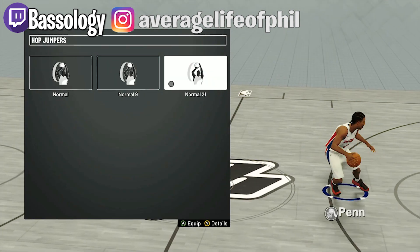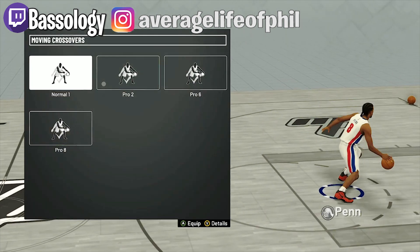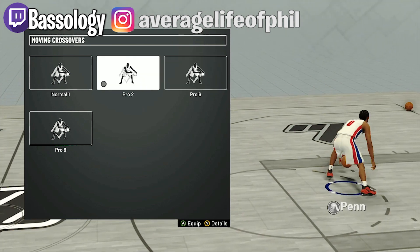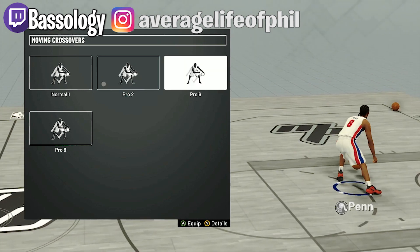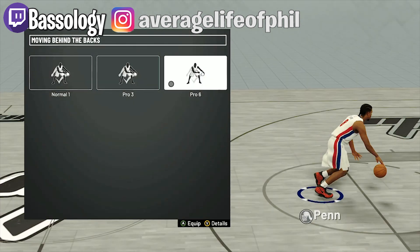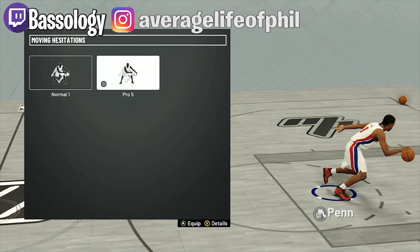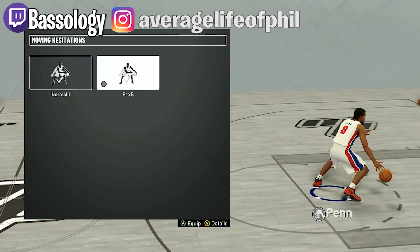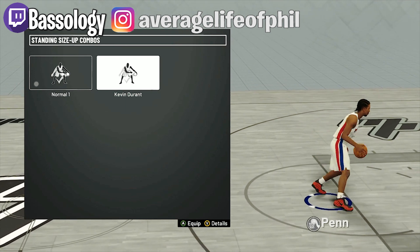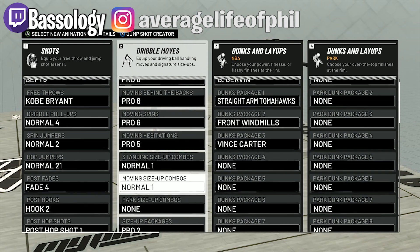My dribble pull-up is normal, my spin jumper is normal, my hop jumper is 21. Post fades I really don't do. My crossover is Pro 2 — sometimes I switch to Pro 6, it's kind of the same motion but Pro 6 has more of an angle to it. My behind the back is Pro 6, hesitation is Pro 6 only because it gives you a lot of space. Standing size-up combo is Kevin Durant — sometimes I use it, sometimes I don't, just depends on how I feel.